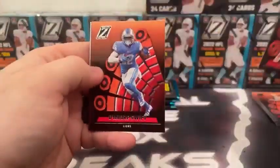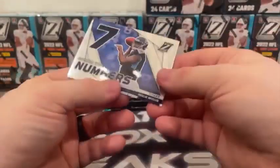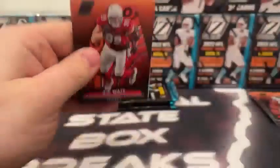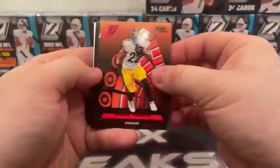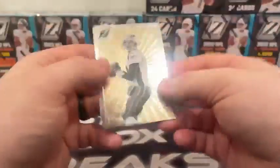Amari Cooper, DeAndre Swift, rookie of Fidarian Mathis, and a Behind the Numbers Malik Willis insert for the Tennessee Titans. Then J.J. Watt, Red Zone red parallel Najee Harris, base rookie John Mechie.